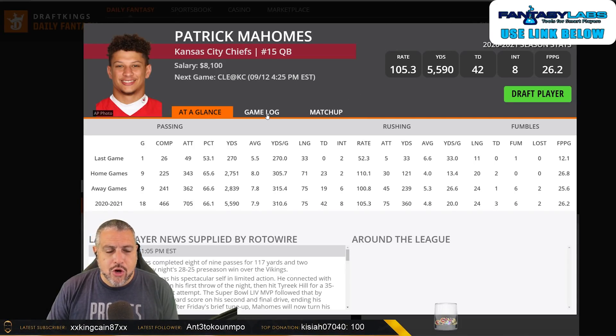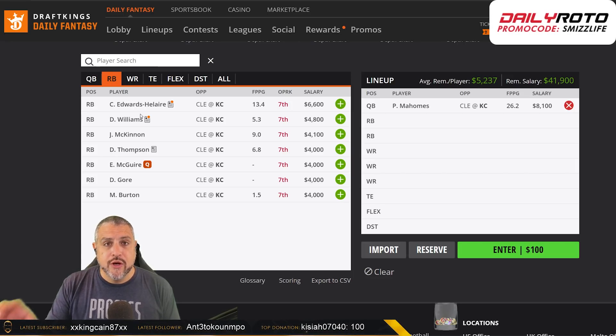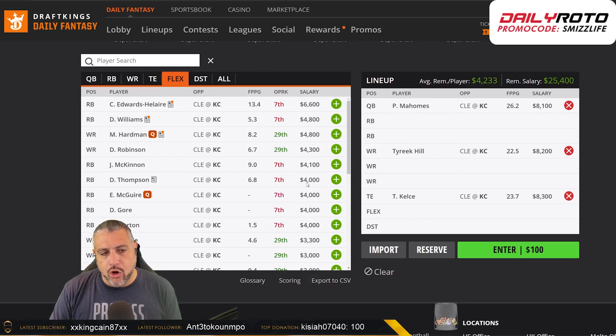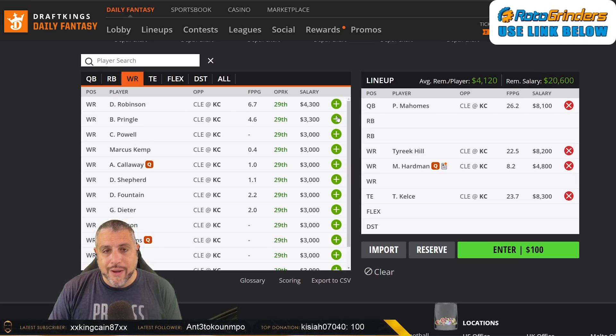How could I do a stacks video in Week 1 without mentioning the most obvious quarterback — albeit a very pricey option — Patrick Mahomes? You can get there considering how much value is on the board in Week 1. I don't need to spend much time on the Kansas City offense. I'm not going to include a running back — CEH doesn't qualify. Tyreek Hill qualifies, Kelce qualifies, and that's where most of my Mahomes stacks are going. You could also throw Hardman, Robinson, or Pringle in the group.